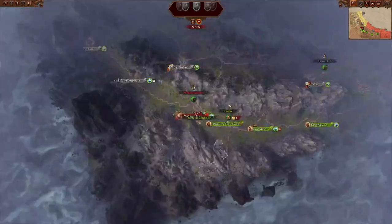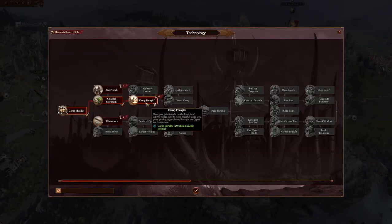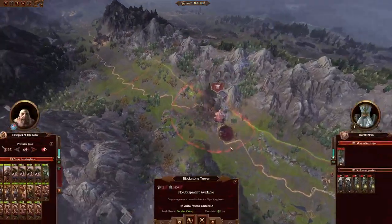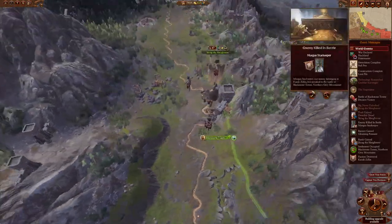No peace, only war. I'm working towards the camp foraging tech, which I'll explain in a second. We attack Blackstone Tower — auto-resolve, occupy. That unlocks my big name.